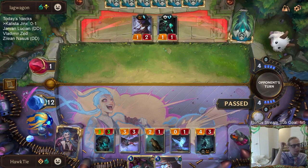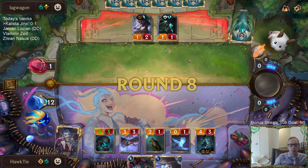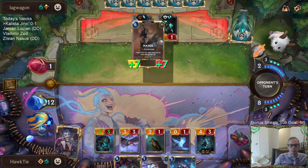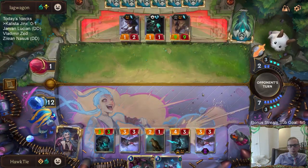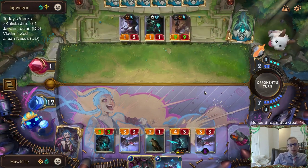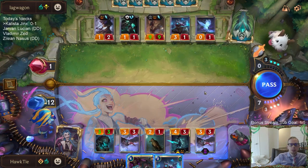I'm going to pass and see what they do. Maybe it would have been better if I just played Kalista and Jinx here and then attacked, because if they played a Nasus or a really good blocker that would take up a lot of mana from them. Definitely feel like I had the tools to win this - attacking on round three. Maybe we would have gotten our sump worker black speared but we did draw another sump worker.